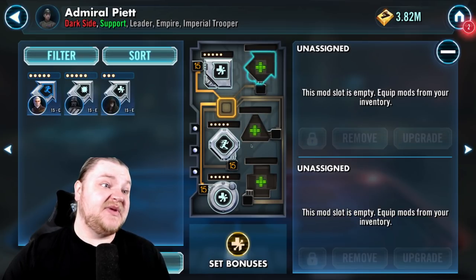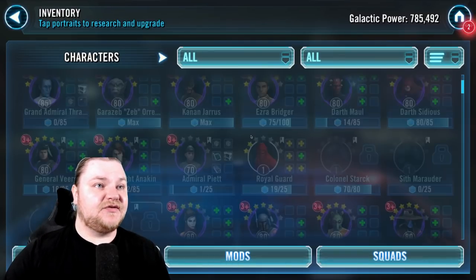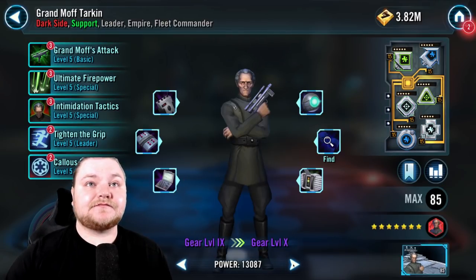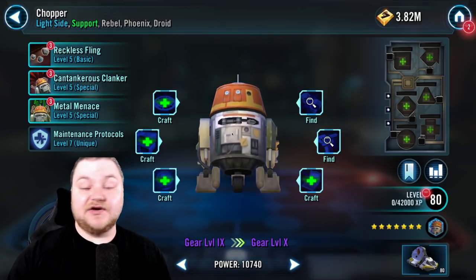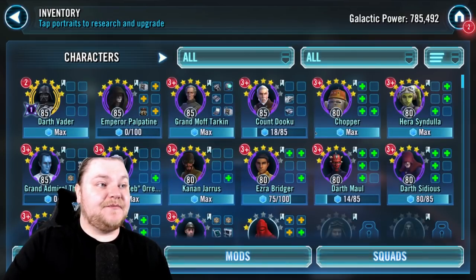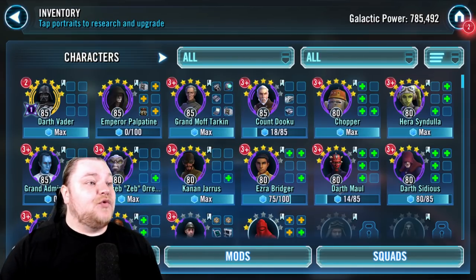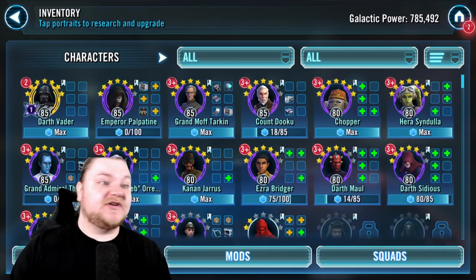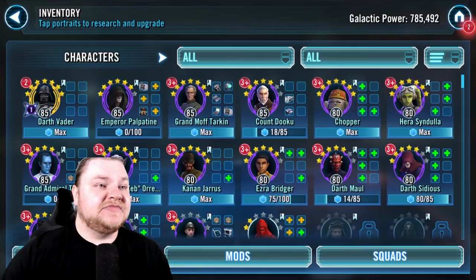We actually need speed mods here, although we can sub some of these out - we have a decent amount of speed mods. What I'm trying to do is mod up my main team as best I can, and then when it comes time for those events with the Phoenix we're just gonna move those loadouts over, just like we did in the other account. That way I don't have to worry about modding Phoenix unnecessarily - the hyperdrive bundle kind of has them where I want them.